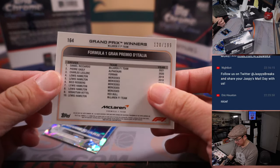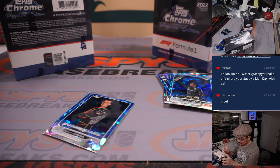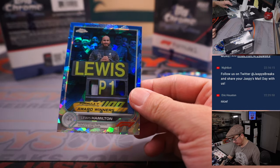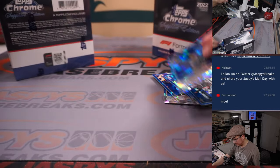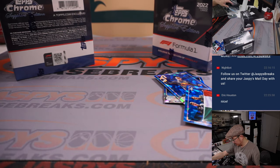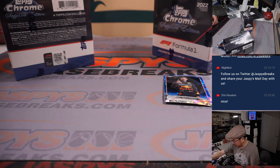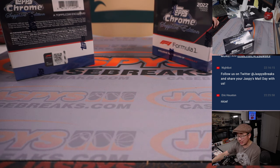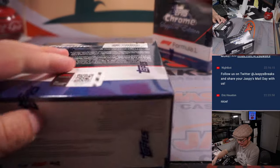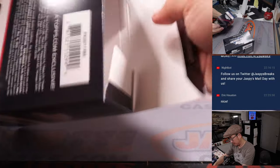There's Daniel Ricciardo, 120 out of 199, McLaren edition — not with McLaren anymore. And there's Lewis Hamilton. And there's Lewis Hamilton. All right, that was box one. All the Lewis Hamiltons and Max Verstappens — the base ones — will be sorted out and top-loaded by our shipping team. We'll do that later; it saves a little time. Matt Johnson, you'll get all those Verstappens. Hopefully you'll find some numbered ones. And David will get all the Lewis Hamiltons.